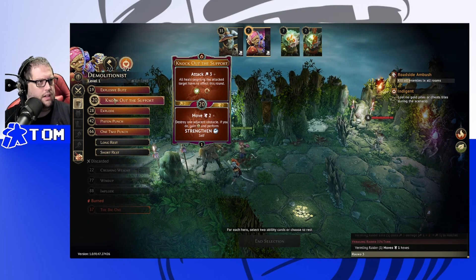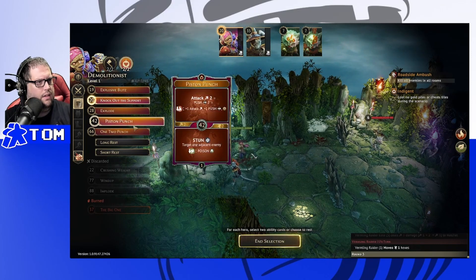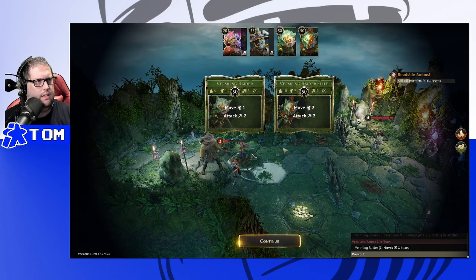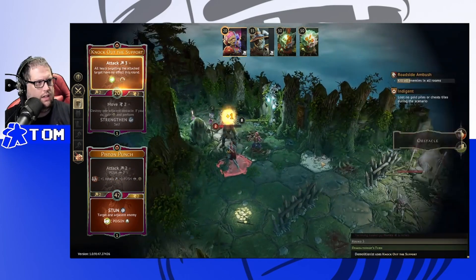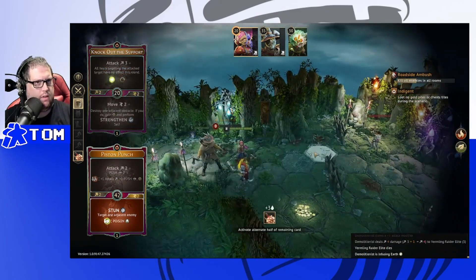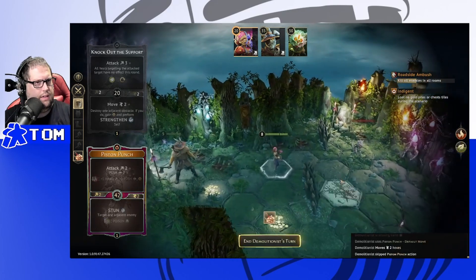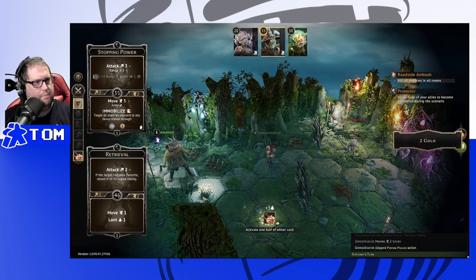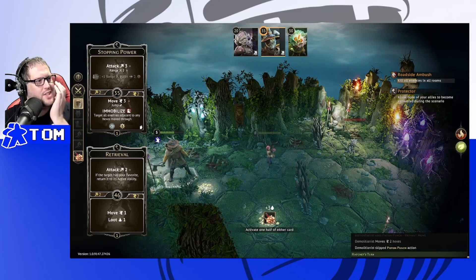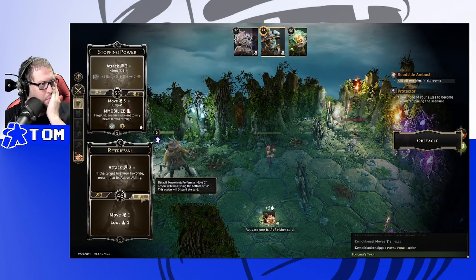One card applies 'all heals targeting the attack target have no effect' — that's situationally useful. 3 damage dealt. Demolitionist goes first next and knocks out the elite. Hatchet picks up just 2 gold each. No need to burn that card, so we're in okay shape heading into the next round.